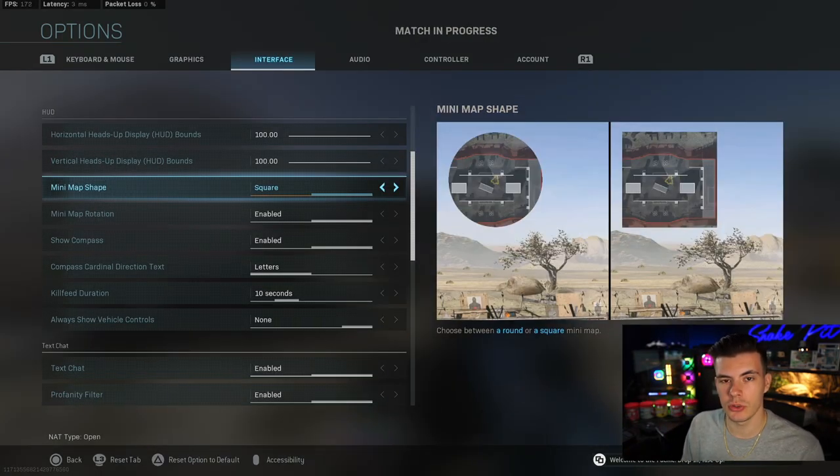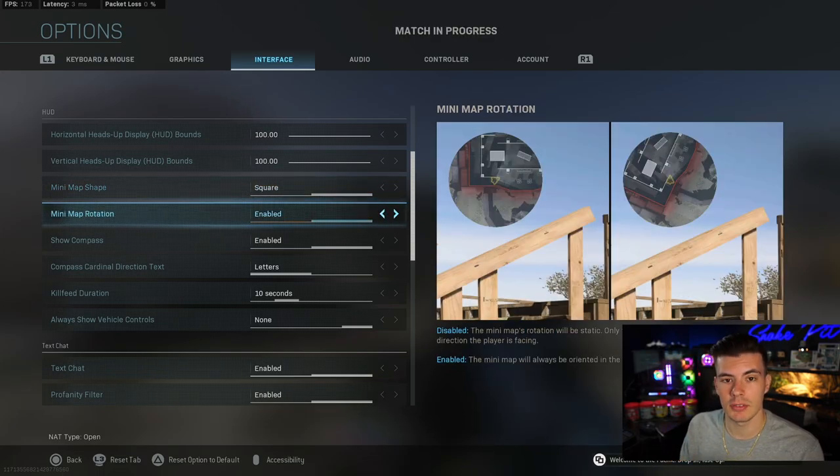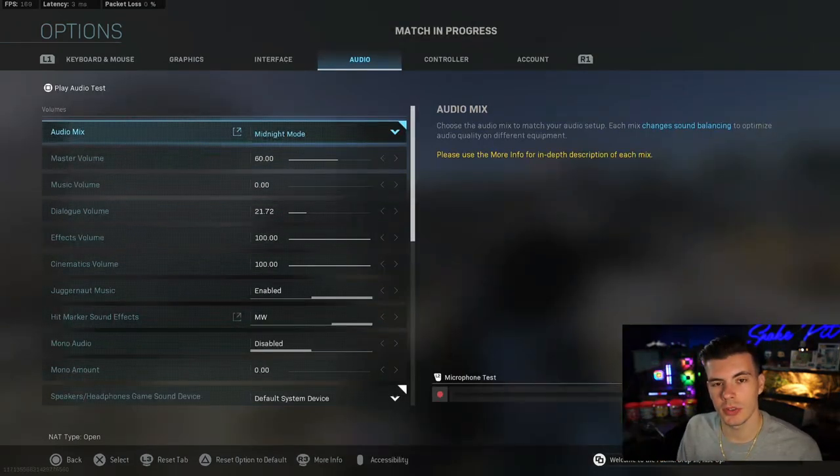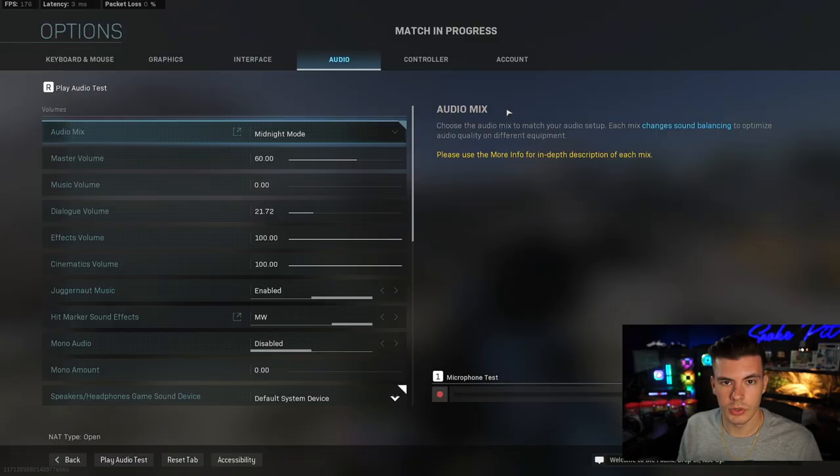In the interface tab, the two things I would change are your minimap shape and minimap rotation — set it to square and enabled, as it helps quite a bit when you're mid-fight. For audio settings, I have two I enjoyed: boost low and midnight mode. Different headphones work differently. For my DT 990 Pros, I used midnight mode, which helped with the clarity of sound. For the Astros, which have a higher bass profile, boost low seemed to help quite a bit.